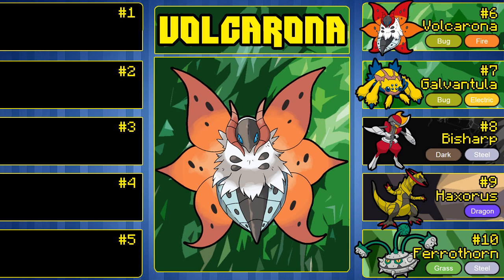Even if it's not Special Attack, it gets Quiver Dance, it gets Bug Buzz — just a plethora of moves that complement its Bug/Fire typing amazingly. Its design is crazy, and its shiny is awesome — the red on its body turns into like a golden color. Volcarona is amazing, and that's why it deserves number 6 on this list.